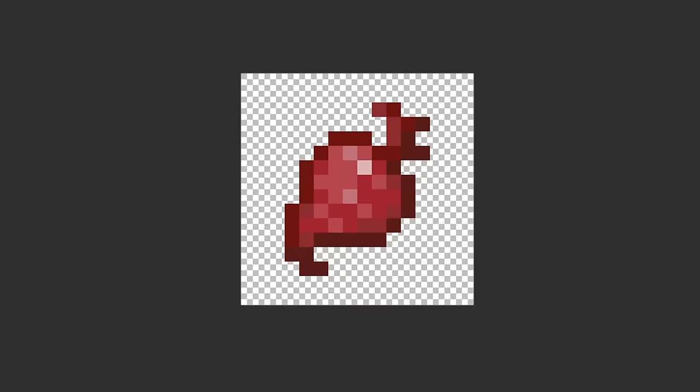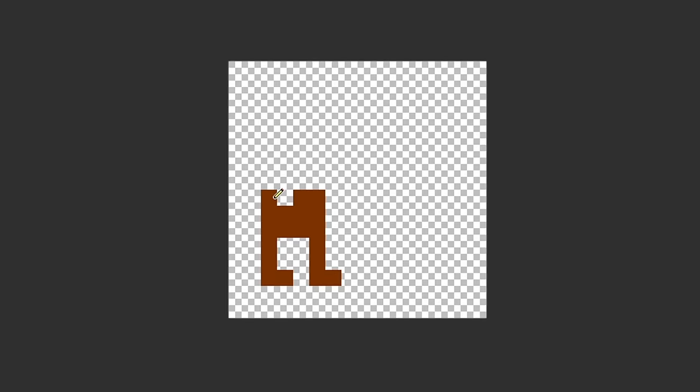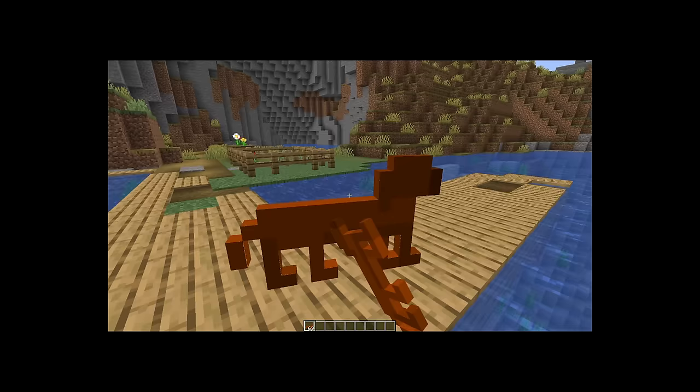Next I made a beetroot and got 'black paper,' so I just used the regular paper texture and turned it black. For dry kelp I got some words that translate to 'a small dog,' so I decided to draw a little wiener dog. This is definitely not what they meant by hot dog.